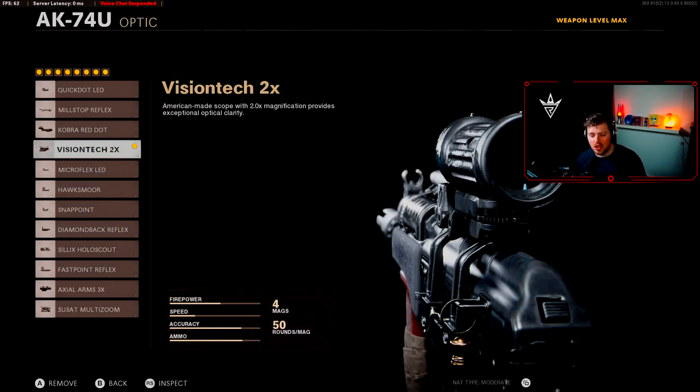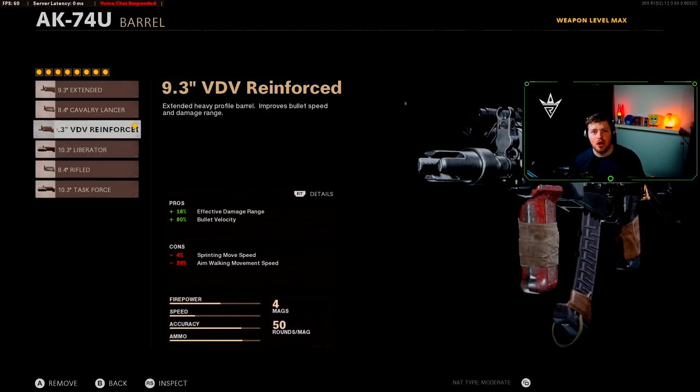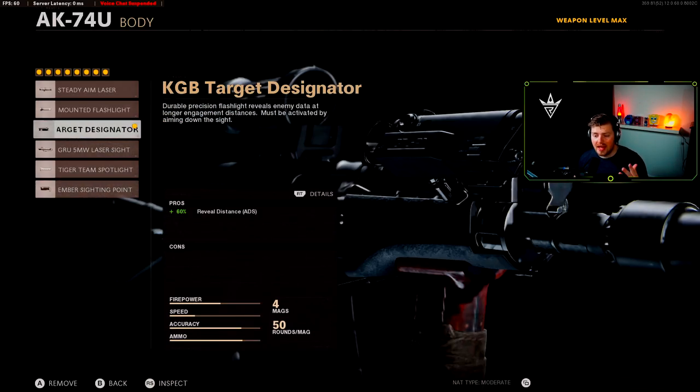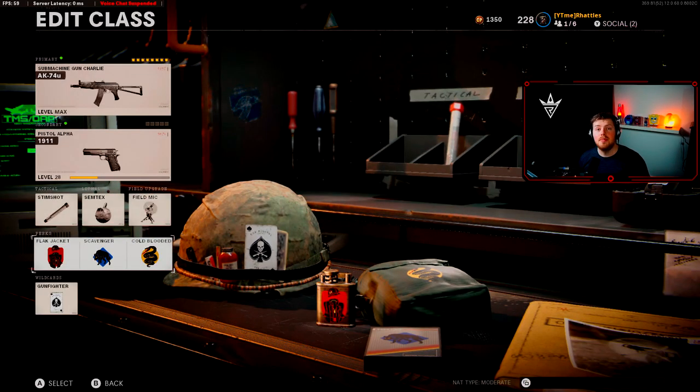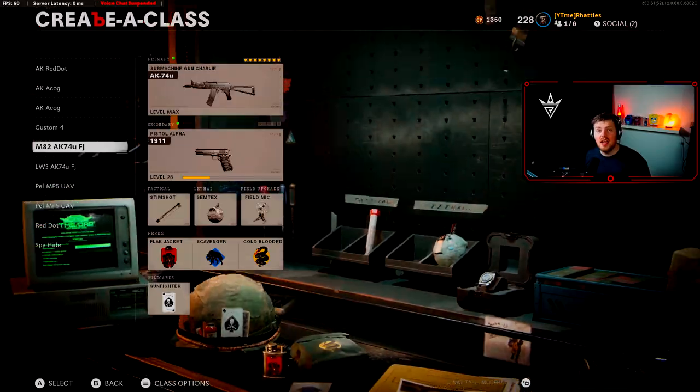For the class setup, I usually go for a Vision Tech optic — you could go for a 3x if you want, but I prefer the 2x since it has less recoil. For the barrel, go for an extension to increase effective range and boost damage to make it a one-shot with most weapons. For the body, go for a flashlight or target designator; the target designator gives a reveal ADS of 60%, which I think is the best option. For perks, Cold-Blooded is the only recommendation — there are spots that go quite dark, so with a thermal you won't show up, and the target designator won't reveal you either since the red dot doesn't appear when you have Cold-Blooded.